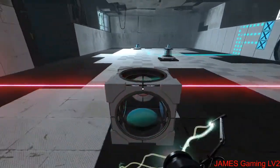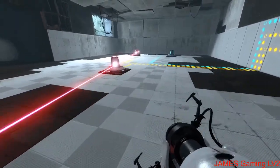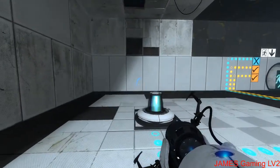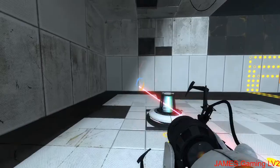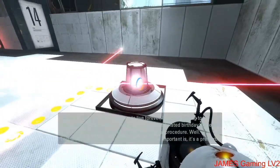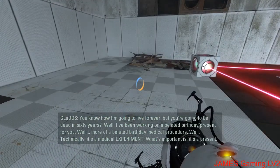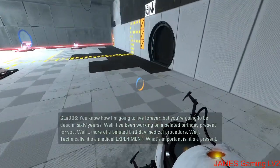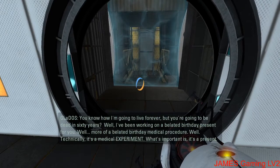While I'm still recording, I also recorded one level — even though it's one of the easiest ones. In it, GLaDOS says: 'You know how I'm going to live forever, but you're going to be dead in 60 years? Well, I've been working on a belated birthday present for you — more of a belated birthday medical procedure. Well, technically it's a medical experiment. What's important is it's a present.'